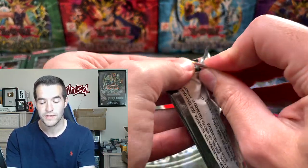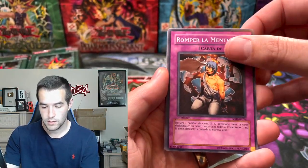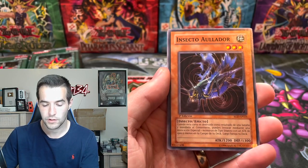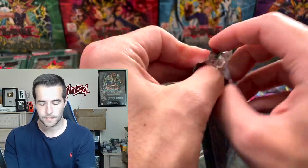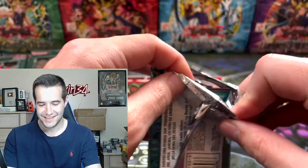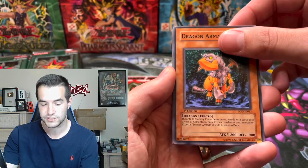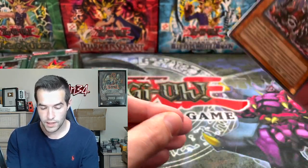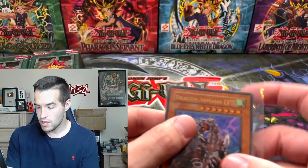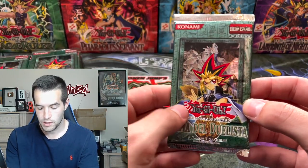This has turned out to be an insane opening. If we get a Mobius ultimate rare that would be nuts — one of the best pulls in the set. Insecto Ninjutsu, another Insecto. A lot of packs still left, already pulled absolutely insane. Don't forget to enter the giveaway. Armed Dragon Level Seven again — unbelievable! Three ultras, two Armed Dragons. Okay, that could have been Horus. Come on Horus Level Eight — at least the ultra rare, ultimate rare would be insane.